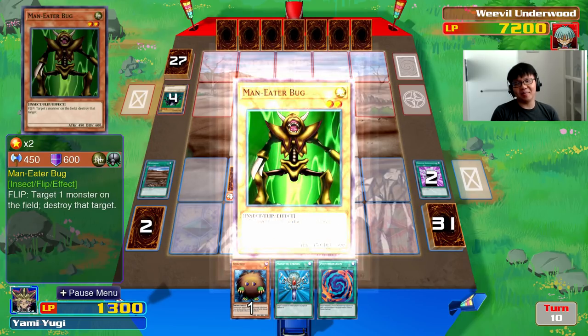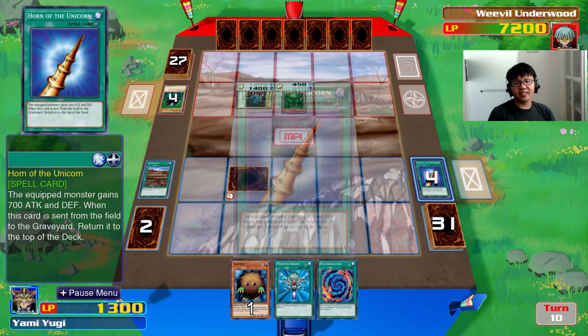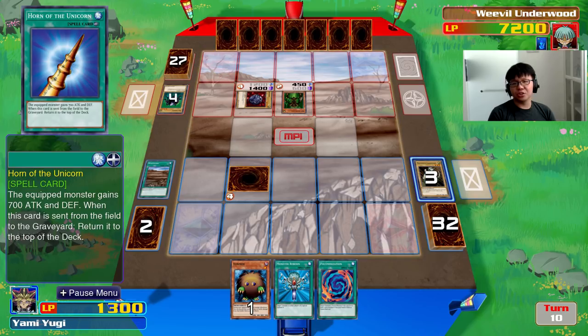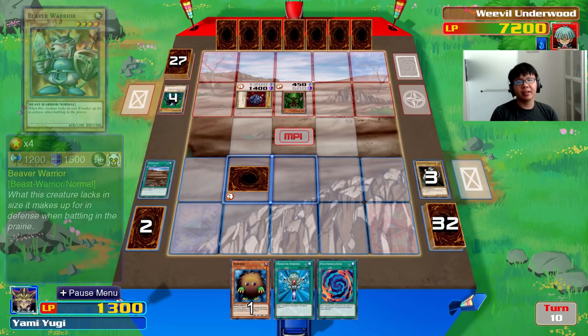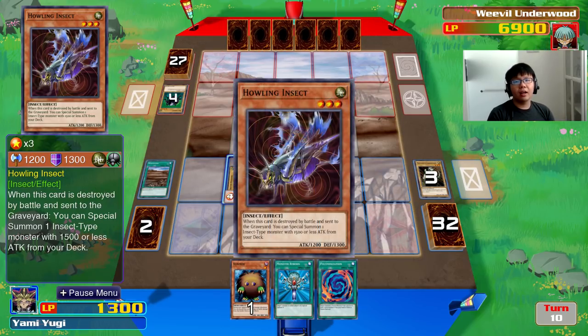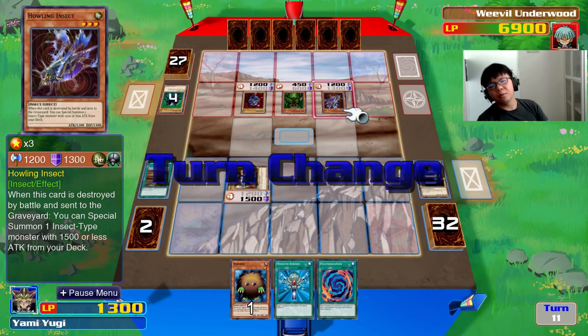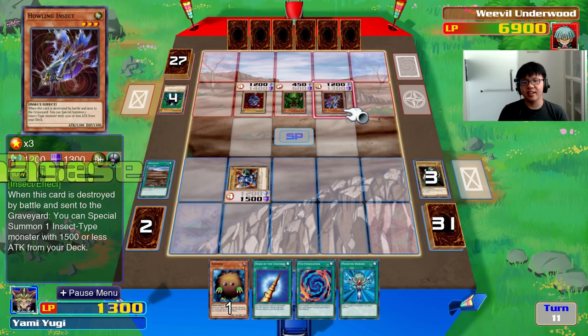Man-Eater Bug! Not bad at all. And that goes to the top of my deck. Fortunately, Beaver Warrior can take this, so I'm still in quite the same position. Another Howling Insect — that's going to give him another strong monster with 1,500 or less attack.